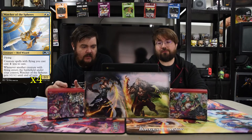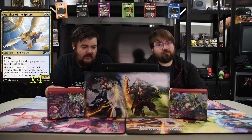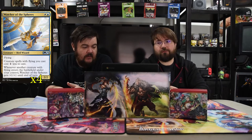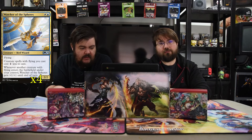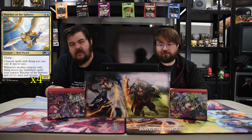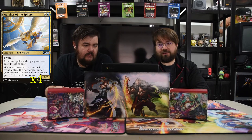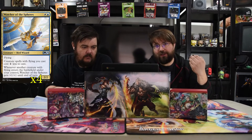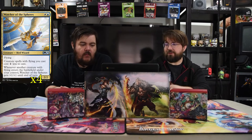Next is Watcher of the Spheres. He is a white and a blue for a 2/2 flyer. Creatures with flying you cast cost one less. Whenever another creature with flying enters the battlefield under your control, he gets plus one plus one until end of turn. So he can just slowly start becoming bigger, and especially when you start creating tokens he just gets bigger that way too. So it's pretty cute.